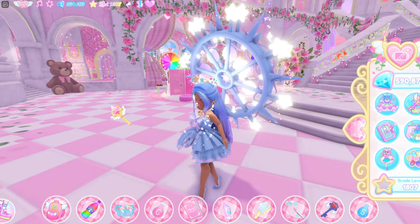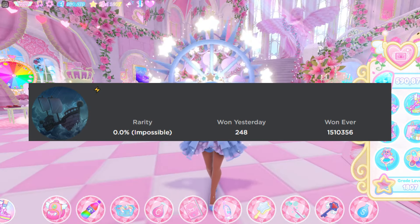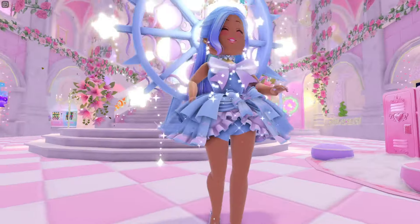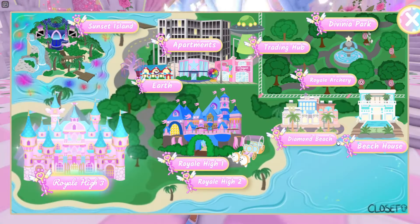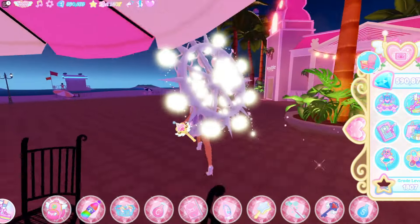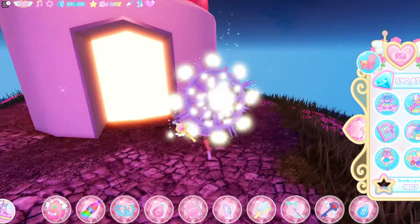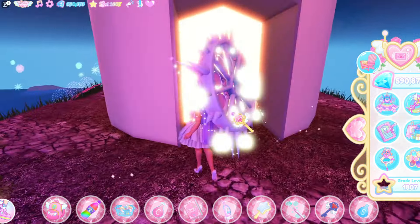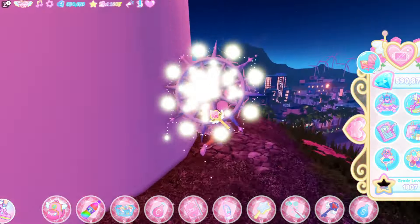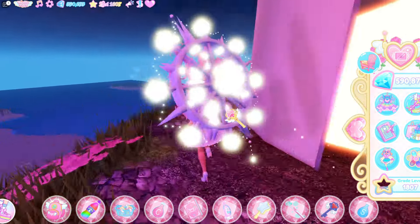The next badge is the little ocean badge — it has a lightning bolt on it. How you can get this badge is by going over to the lighthouse that is in Diamond Beach. There are some guides on YouTube on how to get this badge, and I can't show it in this video because it will take a pretty long time. You guys can just search up on YouTube how to complete the lighthouse quest and then you can get that badge.